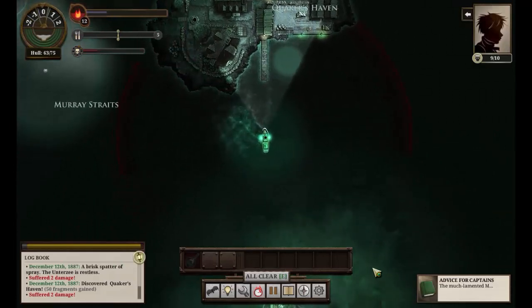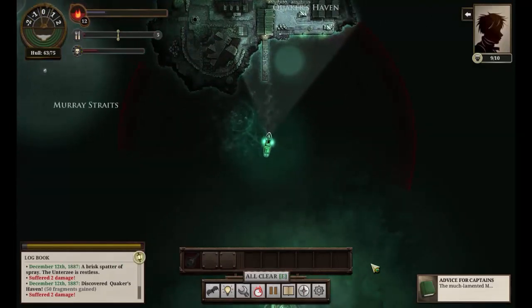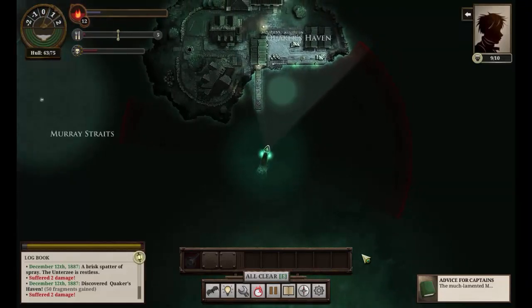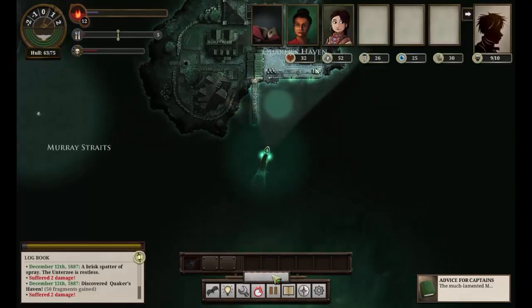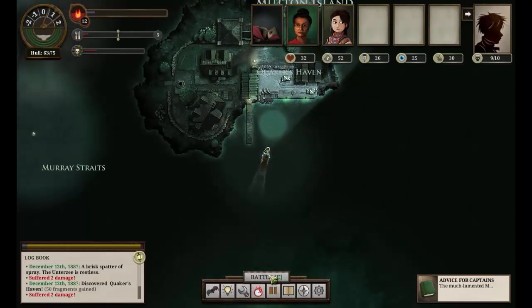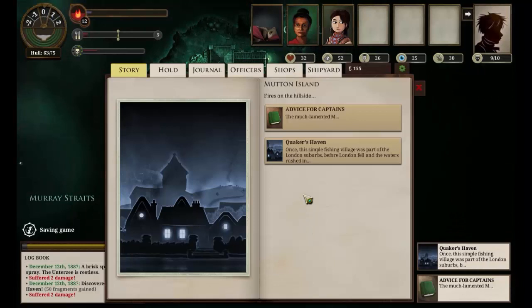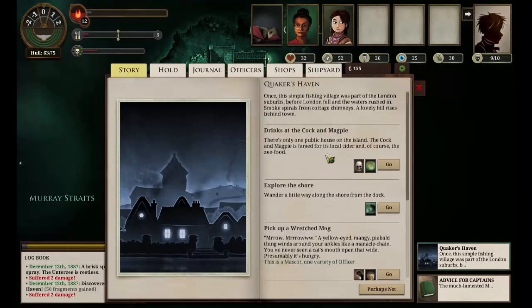We'll now head forwards into the dock. I really, really, really must master the combat skills here. All clear — and into the dock we go. Quaker's Haven. Once this simple fishing village was part of the London suburbs, before London fell and the waters rushed in. Smoke spirals from cottage chimneys. A lonely hill rises behind town.